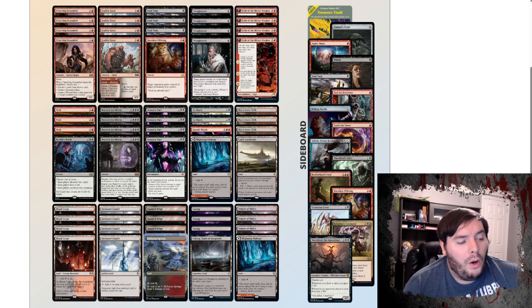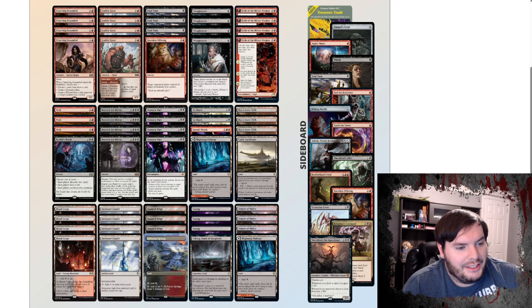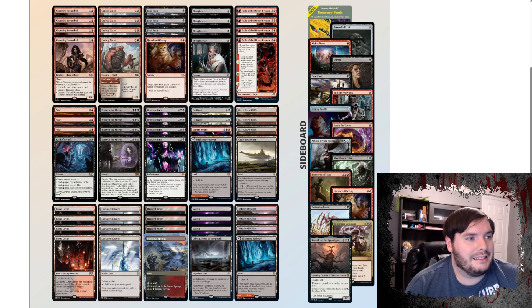Darksteel Citadel is in here along with Treasure Vault as an artifact land you can sacrifice to Beseech the Mirror. There are some interesting underlying strategies here. If you guys are interested in this deck, check it out — let's get into the next.